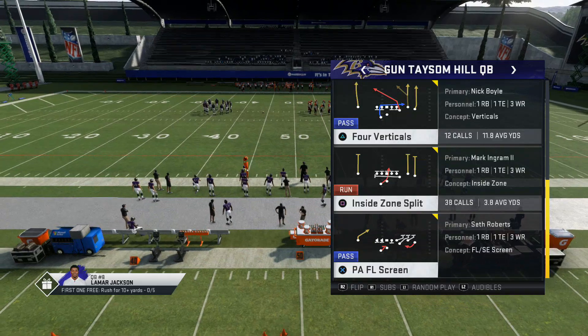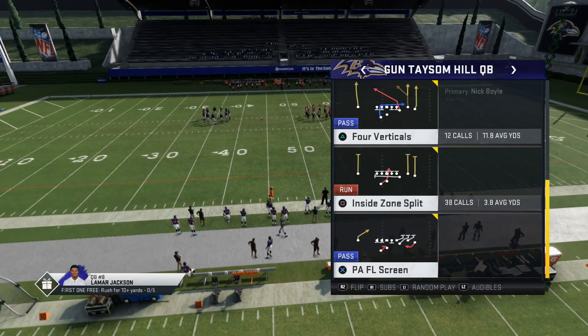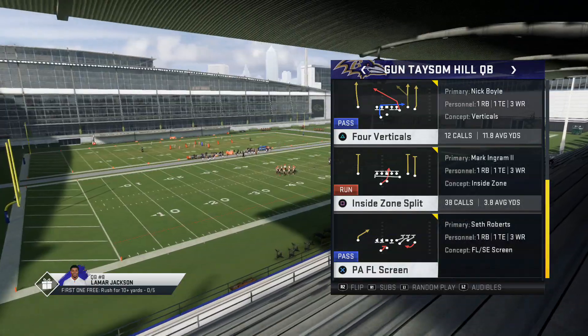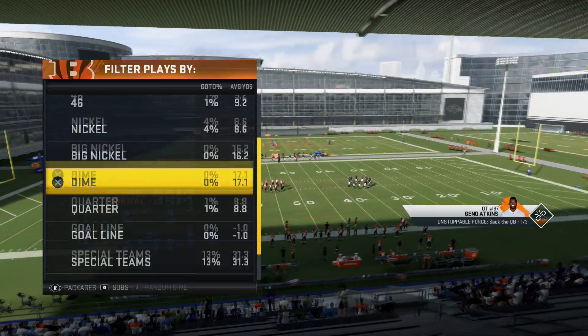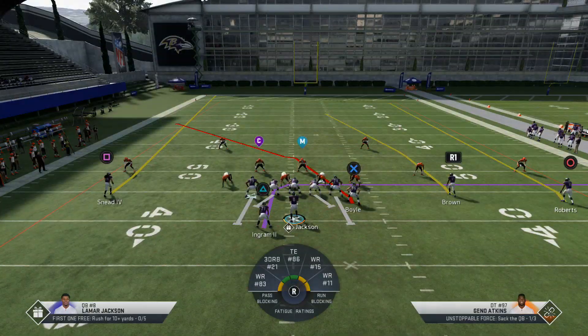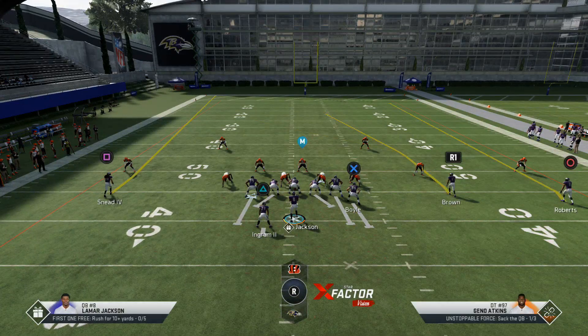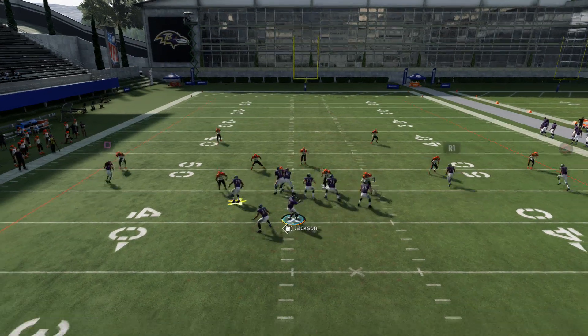We already broke down how to run the QB blast, but now I'm gonna show you how to run the four verticals play so you can get a nice money play to use against any type of coverage. We're gonna come out of nickel against cover two, and basically what we're gonna do is use max protect and put an in route with circle, and smart route around him.